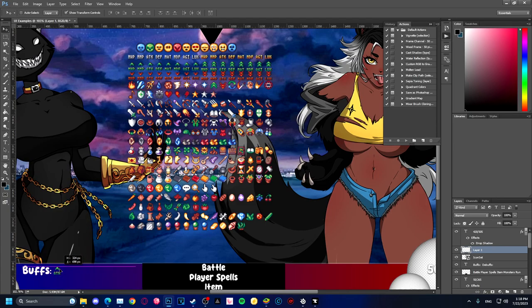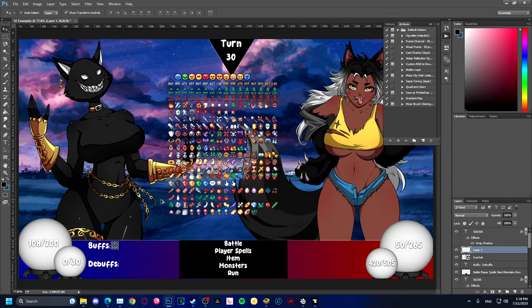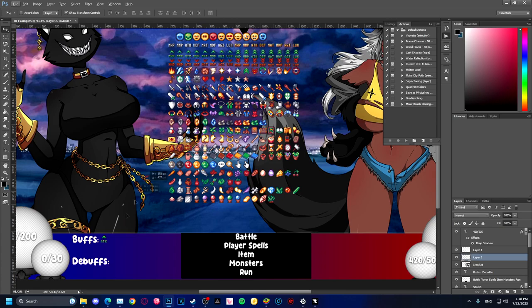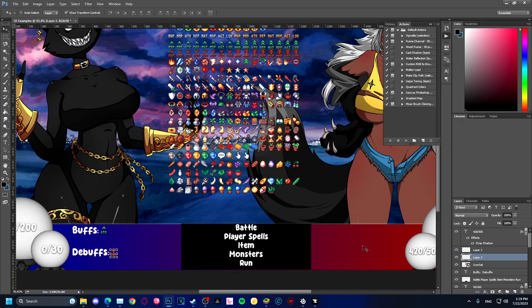Like I said, these are just placeholders — please remember that. I can go with debuffs, copy the base, drag down here. And yeah, I can show a whole bunch of debuffs on each side.